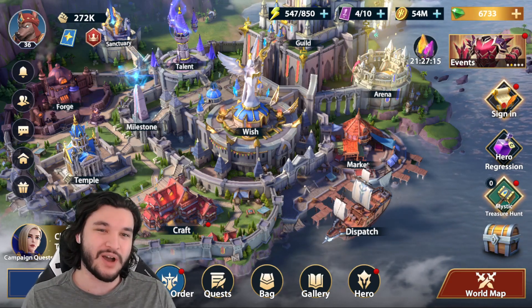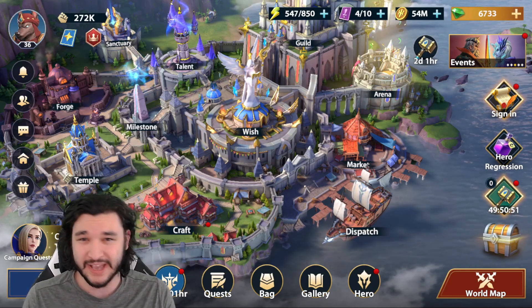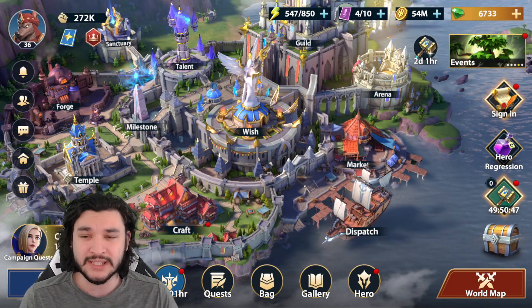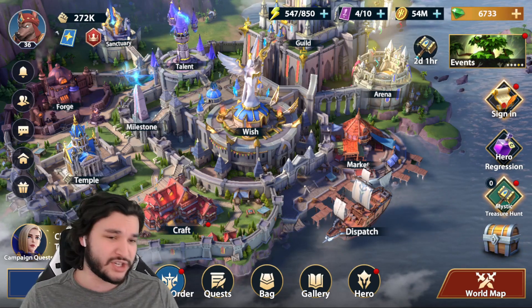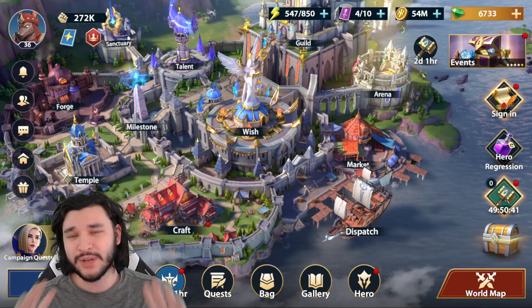Today I want to talk about a general progression guide, especially for free-to-play players. As we start to enter the end of the early game content, where should we go next? Dungeons, Dragon Cliff, Tower of Mark — there's a lot of content in the game, so I'm going to give you my thoughts.